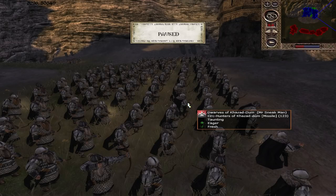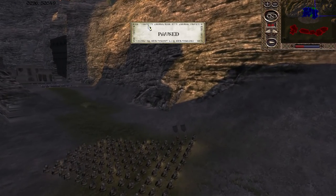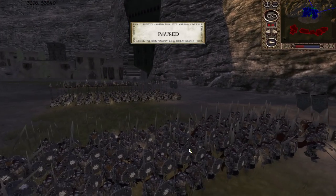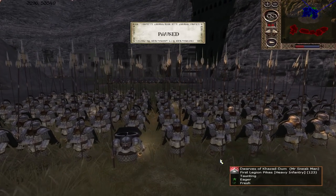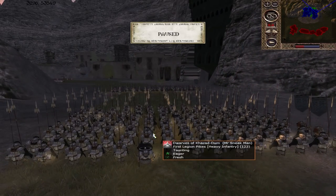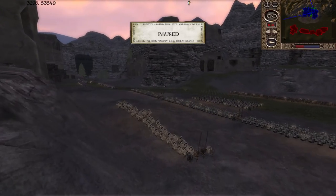A couple of units of Orc Hunters - superior archers to most skirmishers the attackers field, though they lack armour compared to their Dwarven brethren. Sons of the Fallen are very heavy spears, fantastic at holding the line. First Legion Pikes, in my opinion the best pikes in the game - armour piercing pushes them above something like Caras Galadhon's Guardians, as they can do damage to everything more quickly. Mithril Guard with three hit points - nothing in Mordor's roster can boast that. Second Legion Axe Guard with armour upgrade provides plenty of AP.